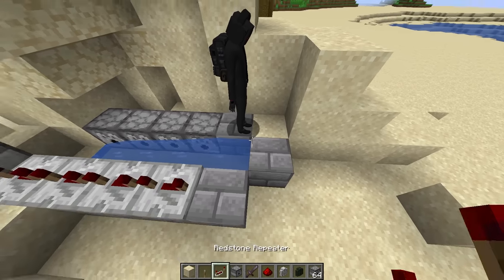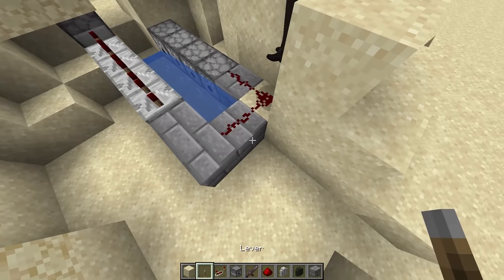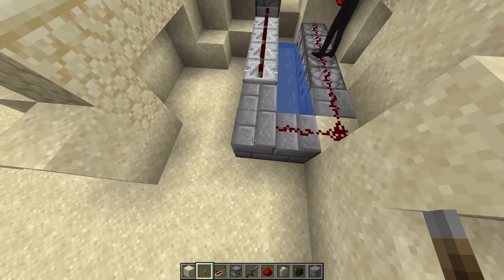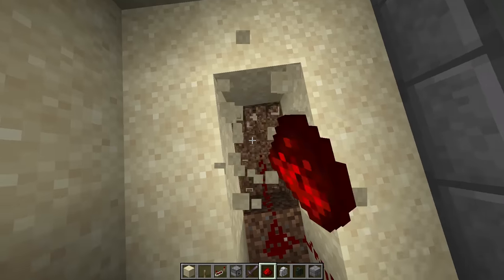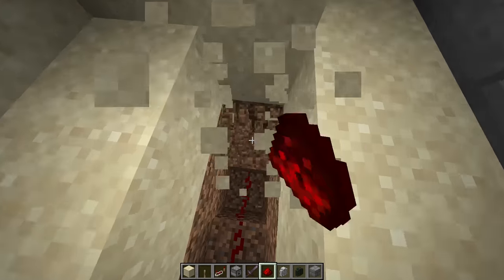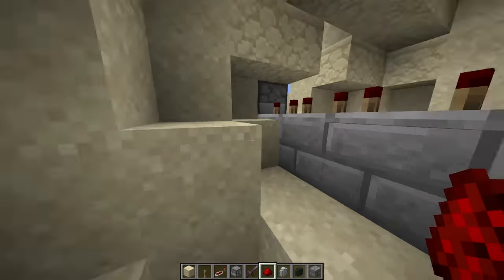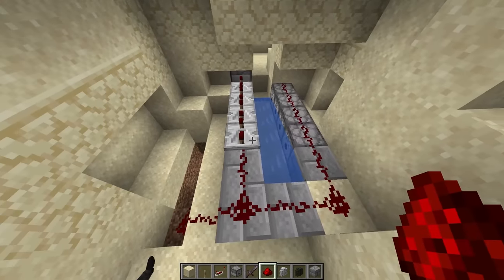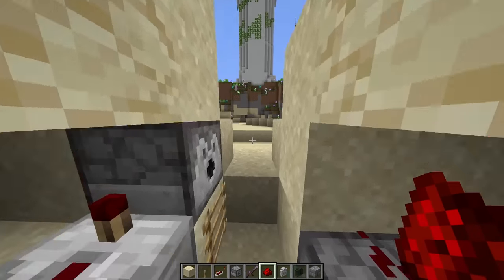Let's connect it all up with redstone. Instead of putting a lever over here, we have to connect this to our castle — let's start digging a secret underground tunnel! That's gonna be sick. Before we build this tunnel all the way to our castle, we should probably test this thing out first. We gotta be careful so Speaker Woman doesn't see what it is.